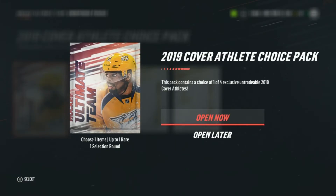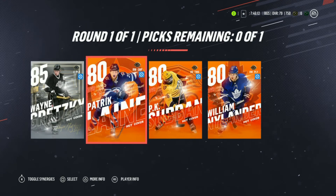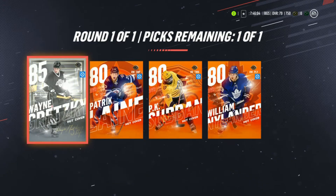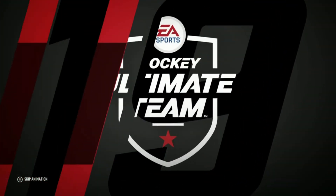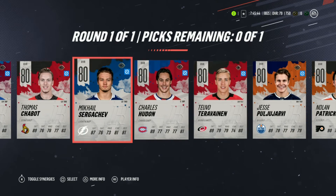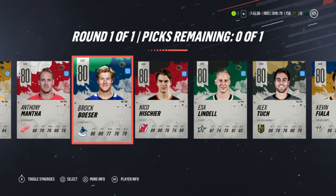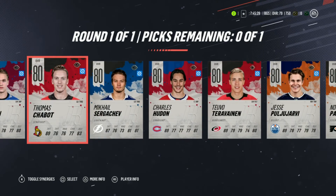Next is the 2019 cover athlete choice pack with Wayne Gretzky, Patrik Laine, P.K. Subban, and William Nylander. Of course it's gonna be Gretzky — 85 overall right at the start of the game and one of the greatest hockey players of all time, easy decision. For the rookie choice pack I want a rookie without many cards so their original card is better. Going with Thomas Chabot — he was so good for Team Canada at the World Juniors, easy decision.